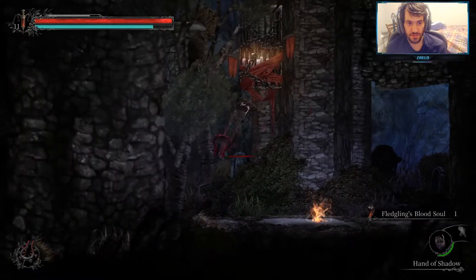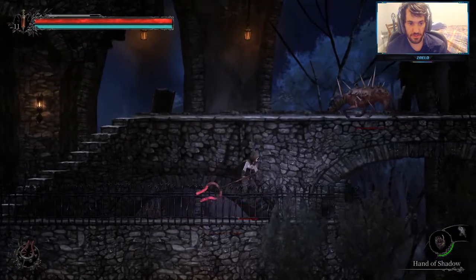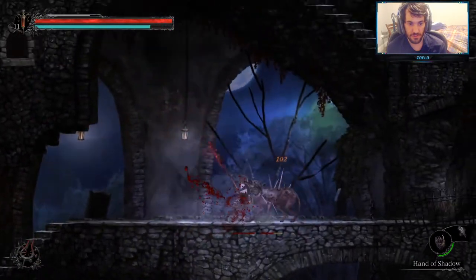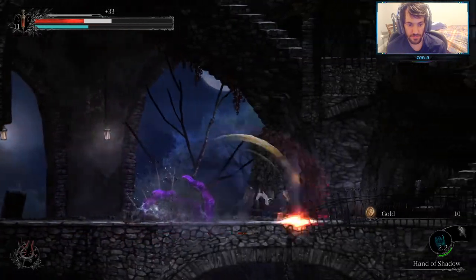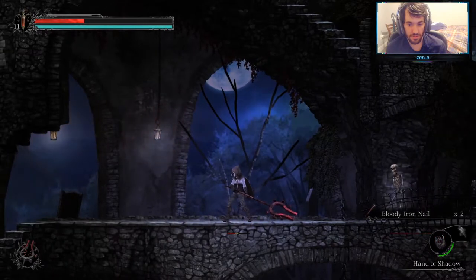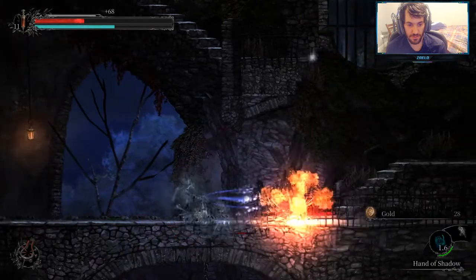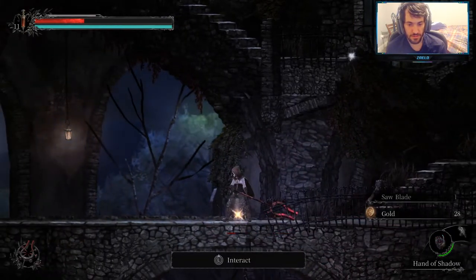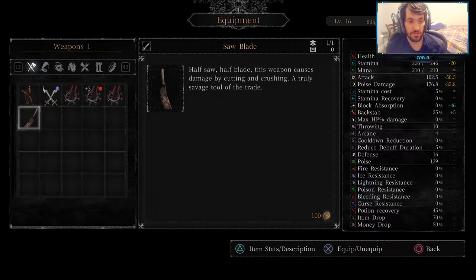Fledgerid's blood soul. Knock this down. We'll take it out with this guy. Bloody iron nail. And saw blade — we got it already. There are the stats on the saw blade. It also has a backstab damage plus 5%. Saw blade: half saw, half blade. This weapon causes damage by cutting and crushing — a truly savage tool of the trade.